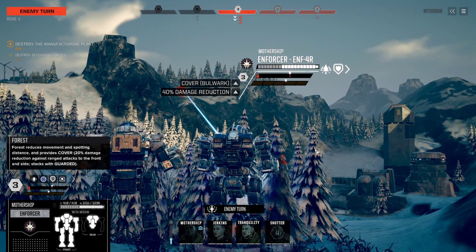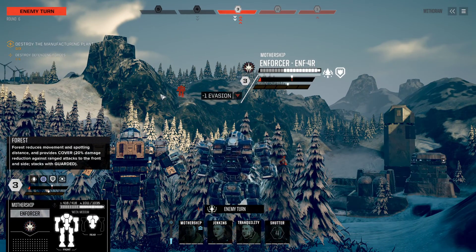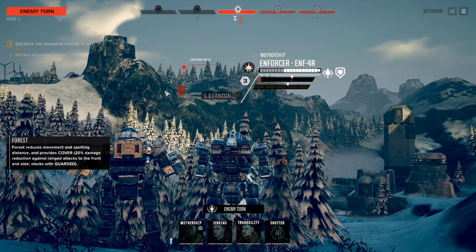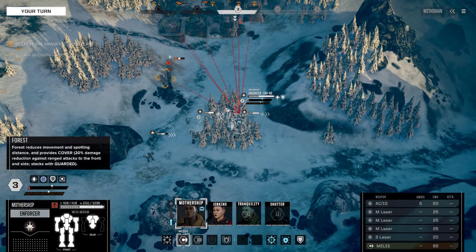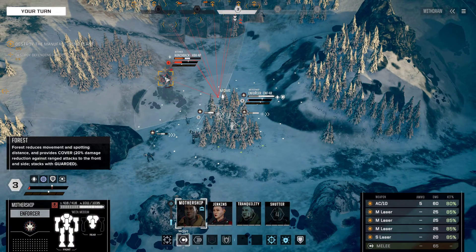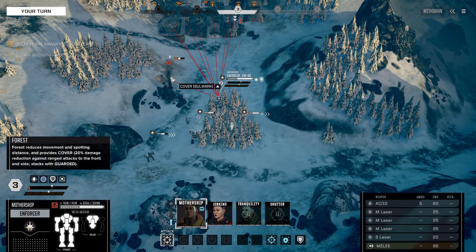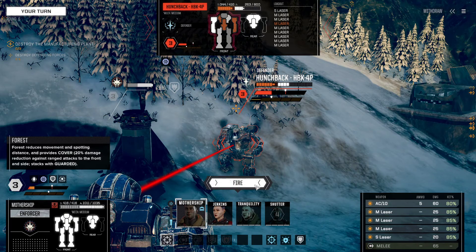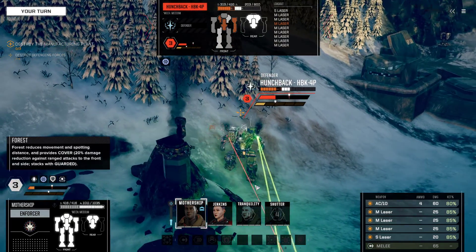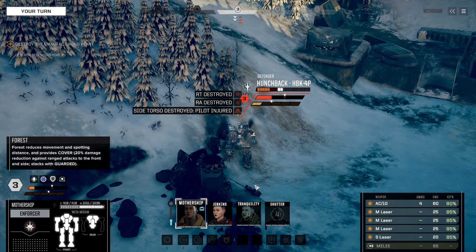Hunchback moves? He's moving his large laser fire up there — he should have moved his Hunchback, absolutely, 100%. That means we can walk in with Mothership here, get in small laser range, and surely that torso or just the Hunchback straight up is dead. This should be good. The Hunchback is so much less of a threat now.